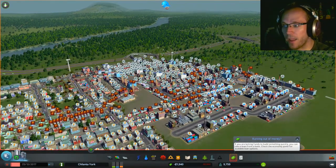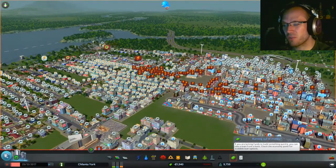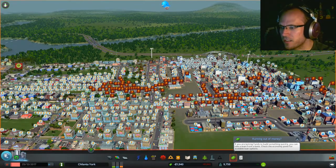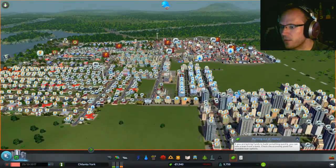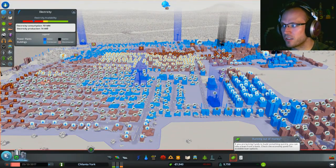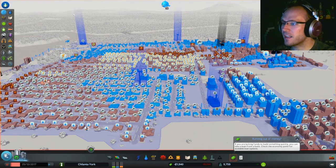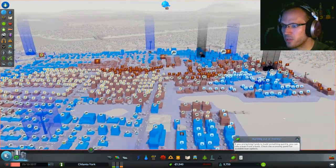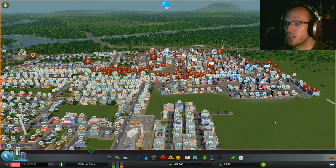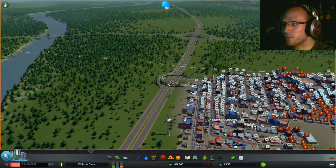Hi, I am Contagion, and we are back with Cities Skylines. You will notice that I have the simulation paused, and with good reason. At the end of the last episode, we kind of had a catastrophe where suddenly I was producing very little power, as you can see here. For some reason, I'm producing 74 megawatts, whereas we need 151, and that's causing pretty much the apocalypse.